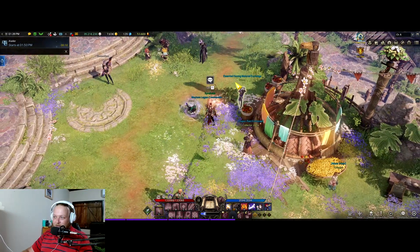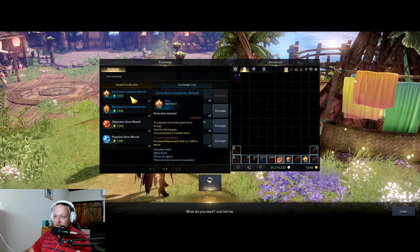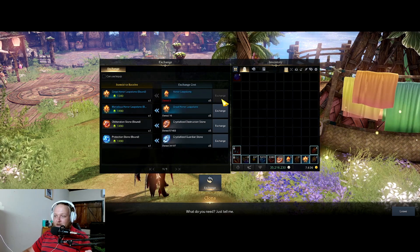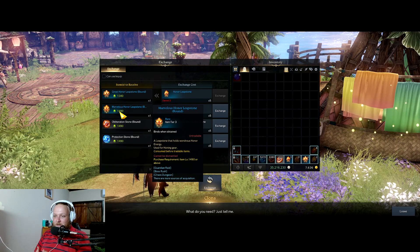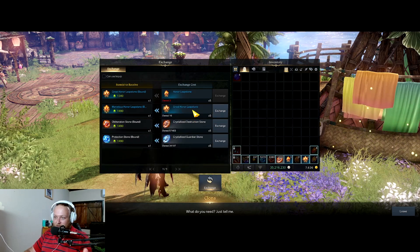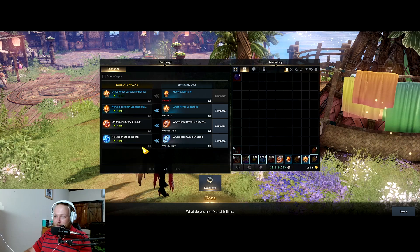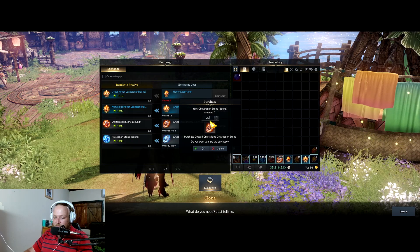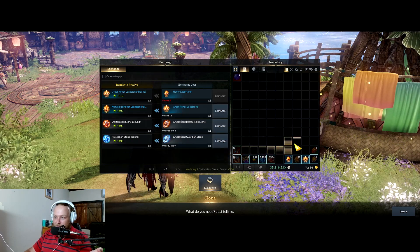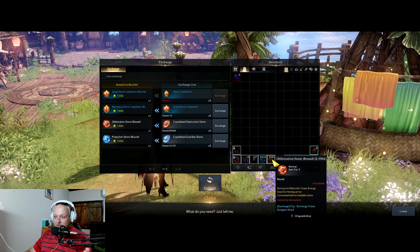What I mean by this is our new essential honing material exchange. Before, when you opened her up, all she had was the greater honor leap stones - you'd convert five leap stones to one greater honor. But now she has all these new items which unlock at 1490 - these are the new Brashaza honing materials. You need five greater stones for one marvelous, five destructions for one obliteration stone, and five guardians for one of the new guardian stones. I have 10-20 bound ones, about 204, because it's divided by five, and I couldn't use them since I'm upgrading to the Brashaza weapon anyway.